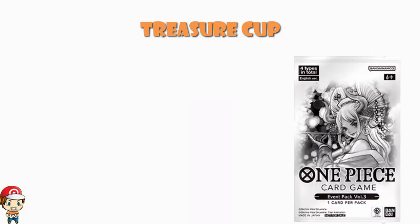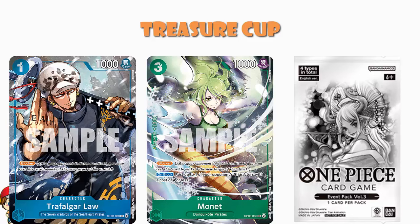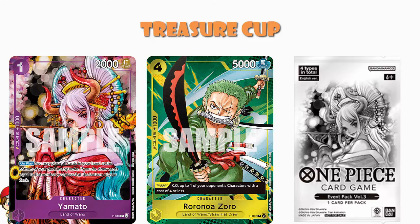To confirm the Event Pack Volume 3 contents: we've got the reprint of Monet from OP05, the Trafalgar Law alternate art from Star Deck Free (the one-cost blocker), the Roanoa Zoro that started life as a magazine promo in Japan, and the Yamato with Oda artwork that also started as a magazine promo in Japan.